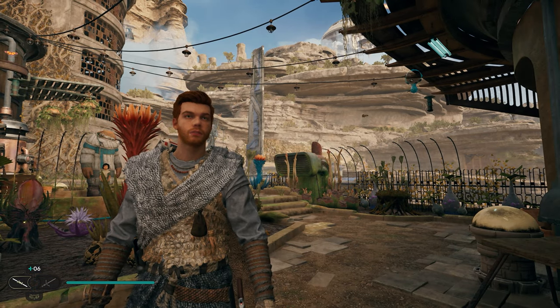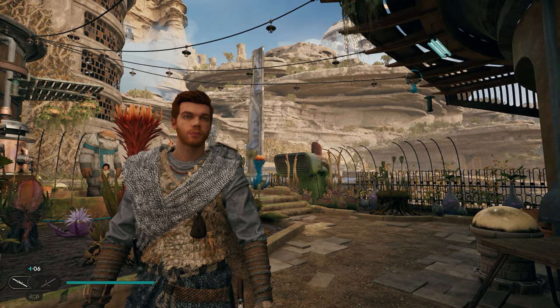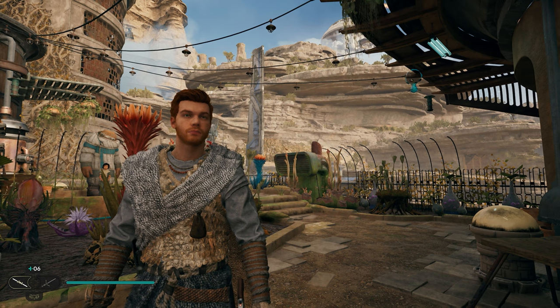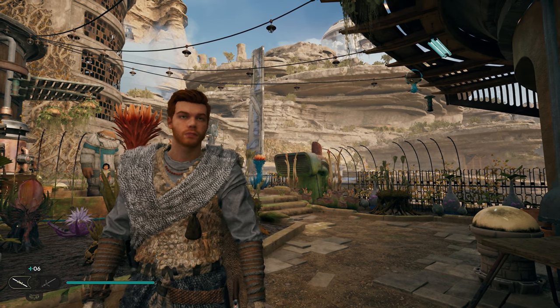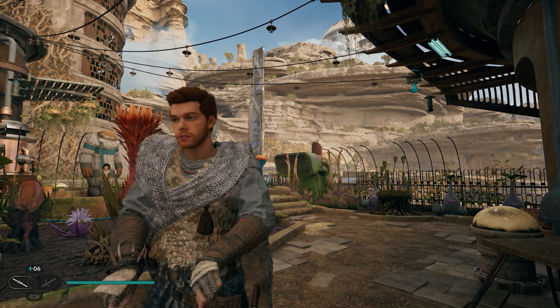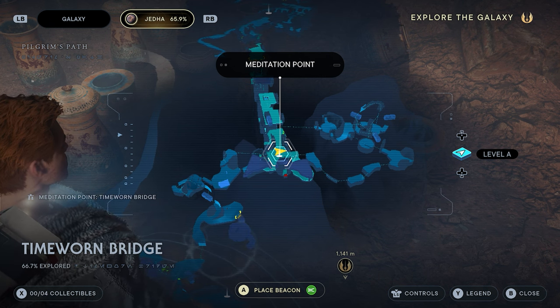The very first thing you want to do is make sure that you have recruited Peely to Kobo. This happens throughout the main story where you encounter him and you can speak with him. But if you've played through the main mission and you forgot to speak with him, we're going to show you exactly where you need to go to do that.